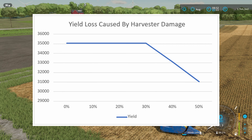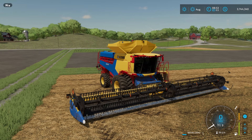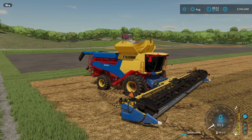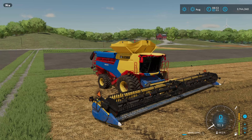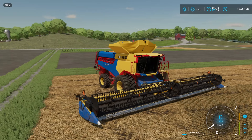At 50% damage you have 31,046 liters. Looking at this chart, you can see from zero all the way through 30% the yield is pretty level, and then it just nosedives right there at 40% and 50% — and it's consistent. If you wait until 100% damage before you fix your harvester, you are going to be losing so much yield. I don't see any need to repair before 30% unless you want a good maintenance cycle, but do not let your harvester get beyond 30% damage.